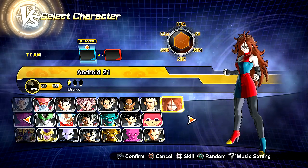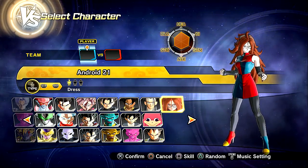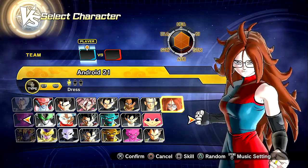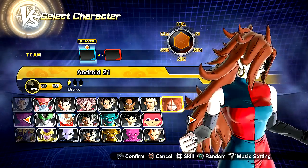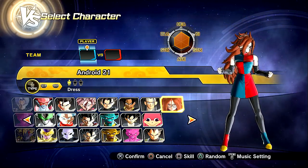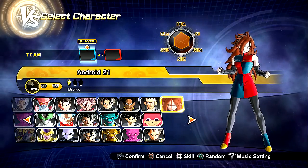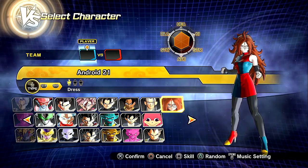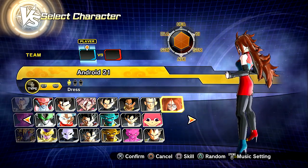Are you guys ready for Android number 21 from Dragon Ball FighterZ, my friends? She is in the game. Big shoutouts to Arkano for creating this mod. He did a really nice job on it. I haven't seen a model like this that was so on point to Android 21's design. It looks immaculate. She's got the red and blue checkerboard pattern, the weird dress thing, long sleeves with gauntlets, pantyhose, and the boots. She's on point.